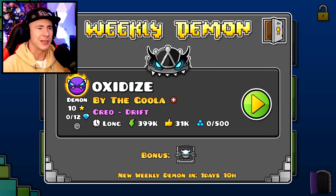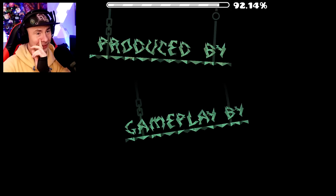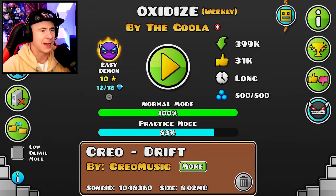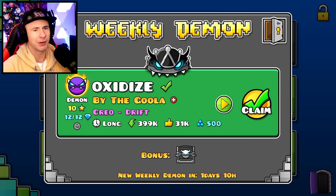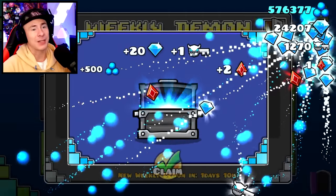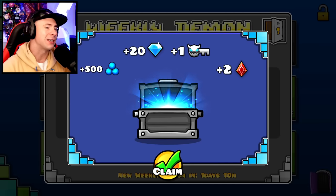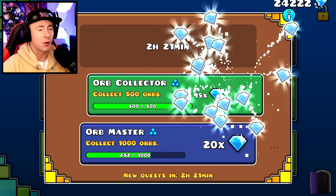The weekly demon is a good source - usually they're easy demons if you're good enough to beat them, and you can get quite a lot of diamonds. We'll get 12 for beating the level. So I got 12 diamonds in total there. But when you back out of the weekly demon after beating it, you claim your prize which is a chest. I get 20 diamonds, and you also get shards of power. So it's worth grinding for that - you get 20 diamonds plus the 12 for beating it, so 32 diamonds, which isn't bad. And I also got some more quests.